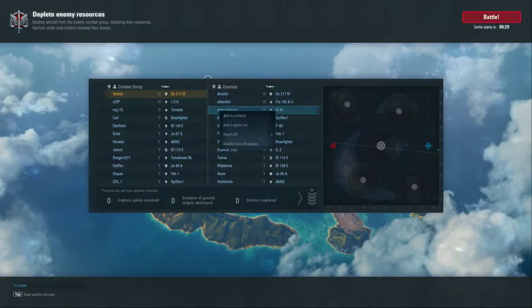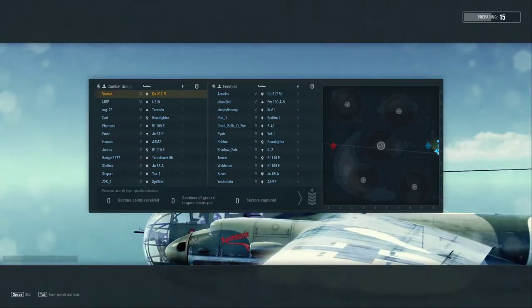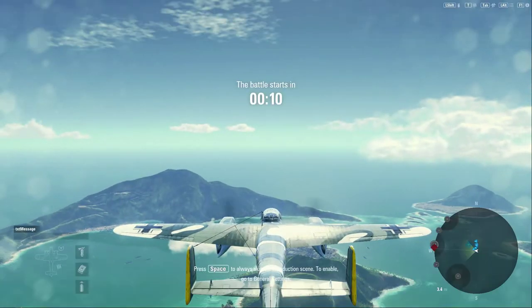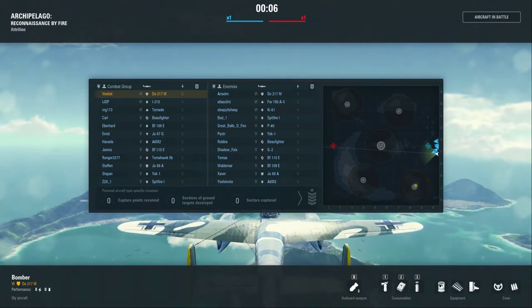Something you should keep in mind is that this video is being done during the attrition battle mode. Everybody is flying a fighter — nobody is flying a bomber, except one ground attacker. The reason is that if you're not familiar with attrition mode, hopefully it'll be added to the game permanently, but this is for the Westwall event, where you need to complete a series of missions to be able to get premium aircraft.